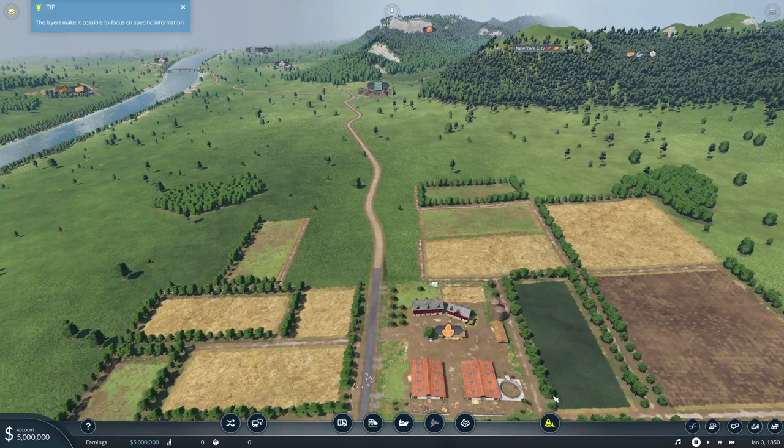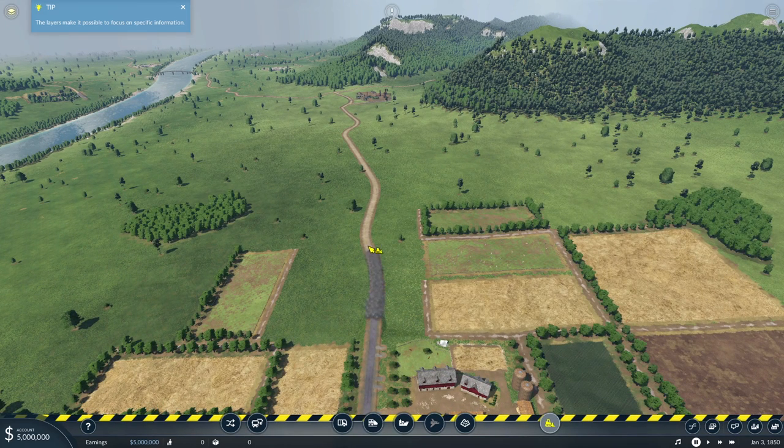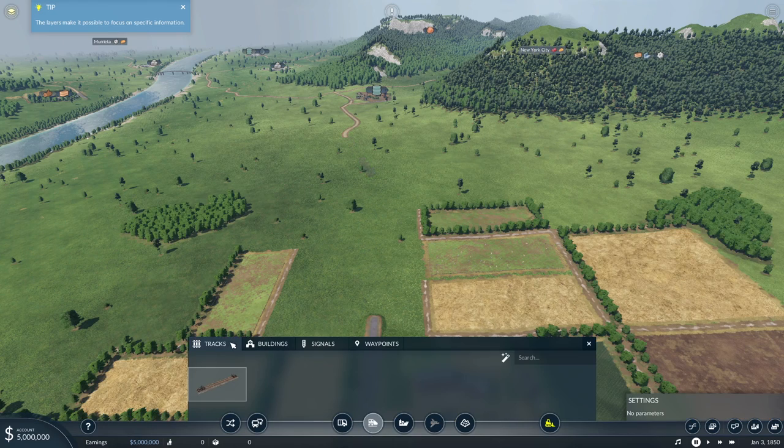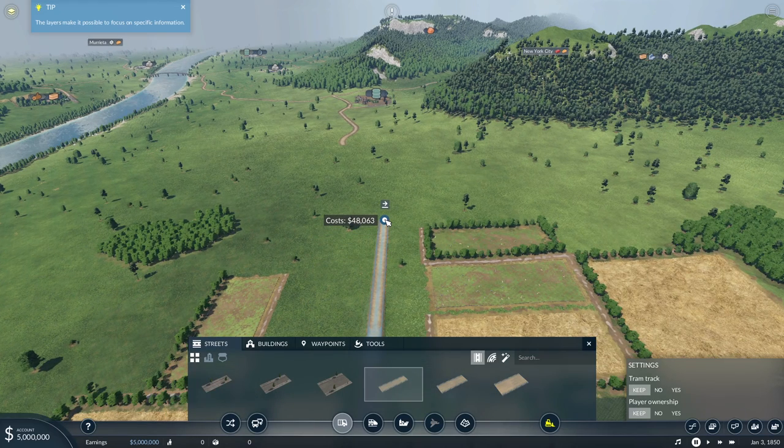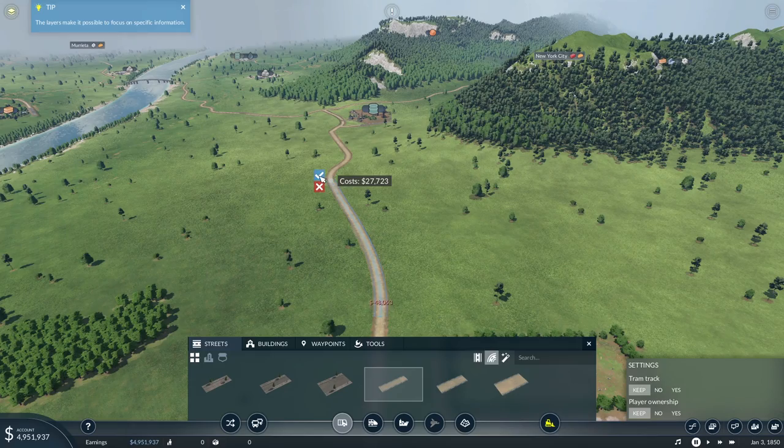We're going to start with this road here, and I'm going to go ahead and delete a section of it. You don't have to do this, but I'd like my depots to sit on a straight part of the road. We're going to take our small country road and come straight out from the farm, then go back into a curve and connect it right back up.